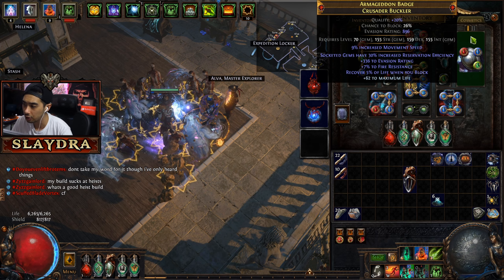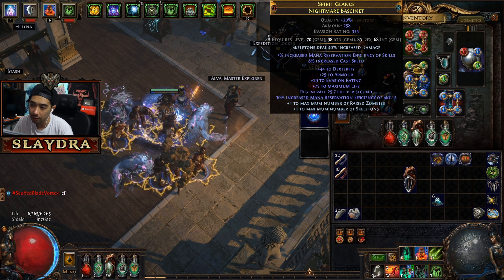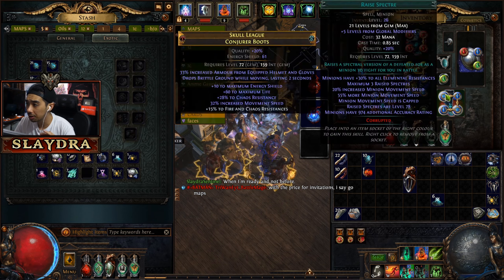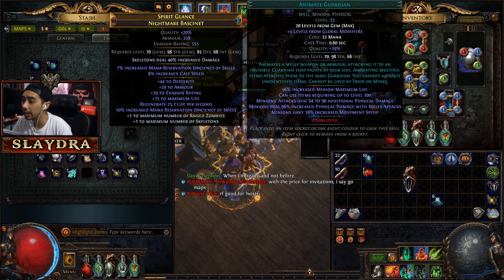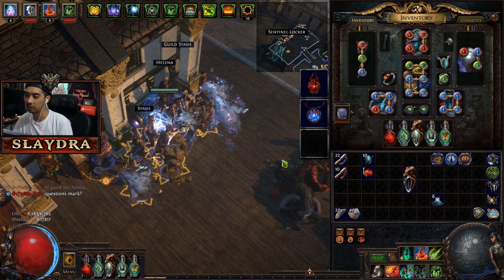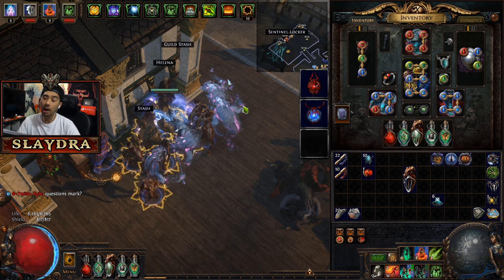What you're looking for specifically is socketed gems with increased reservation efficiency — this can be on your shield. You can also get increased mana reservation efficiency on your helm; I crafted mine for relatively cheap. You can also use eldritch currency — the Eater of Worlds currency (the blue one) gives increased mana reservation efficiency.